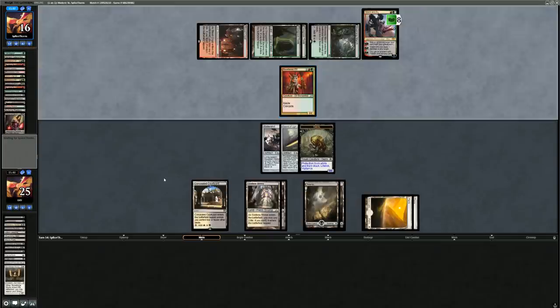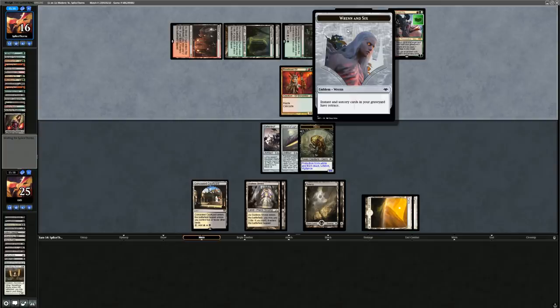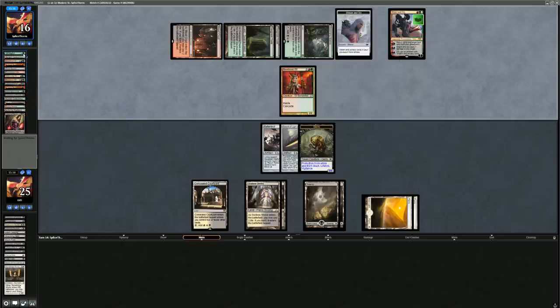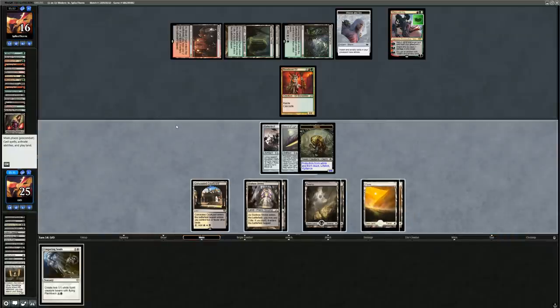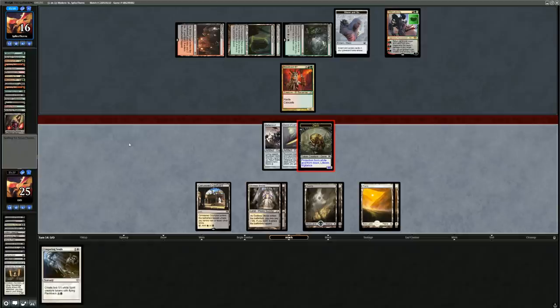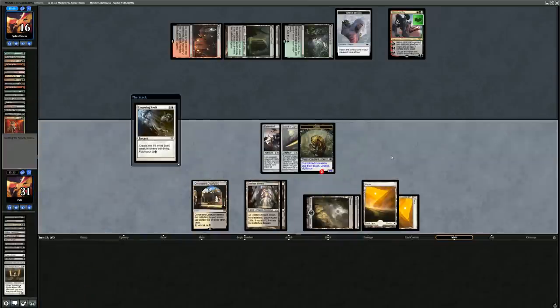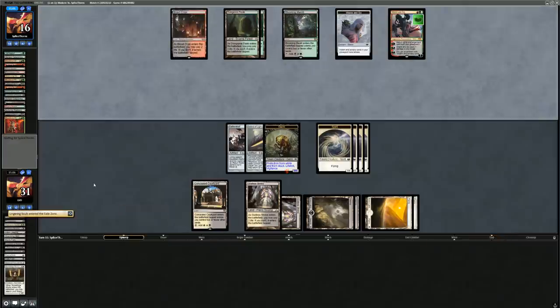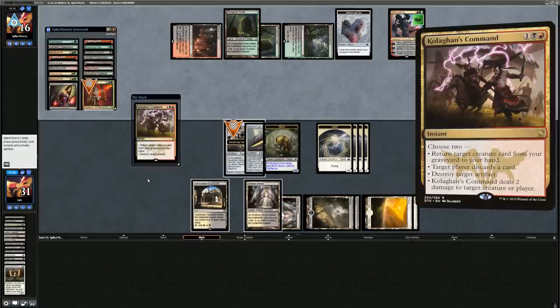Blood Braid Elf cascades into another Ral, Izzet Viceroy — just a 3/2 haste that can block Batterskull. Without the other sword we can't attack past the 3/2 red-green creature. Opponent makes a Ral emblem — instant and sorcery cards in graveyards have Retrace, so they can start casting Lightning Bolts from the graveyard, though they only have one red mana so no double Lightning Bolts yet. There's the Lingering Souls I was hoping for! I attack Ral.